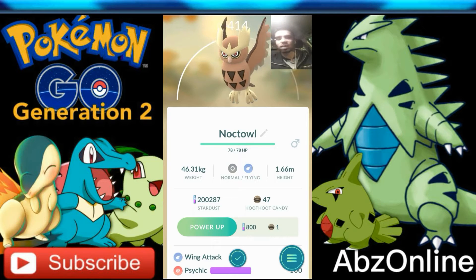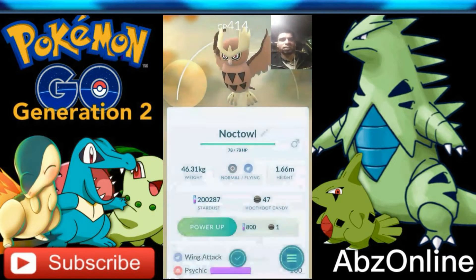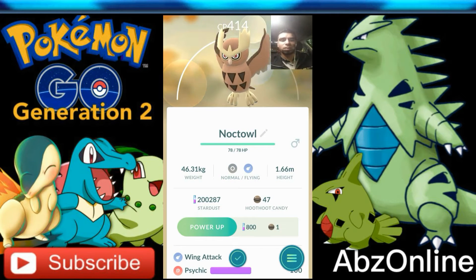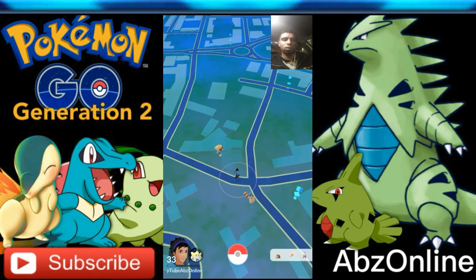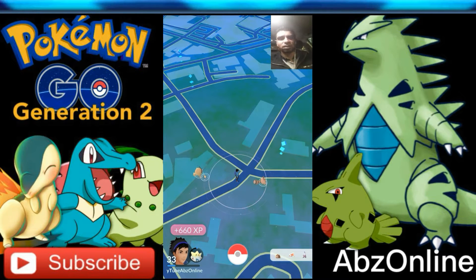His CP is 1300, mine is 1156 — he's got a very good one. Mine's just above average, but I'm gonna keep going. I found a Togepi candy — I'm gonna change my buddy very soon because I've got enough to evolve to a Togetic.